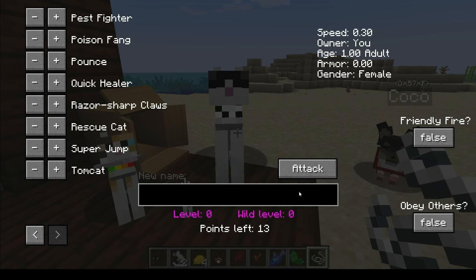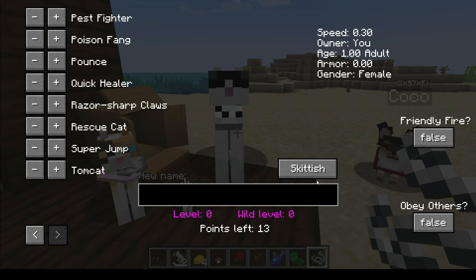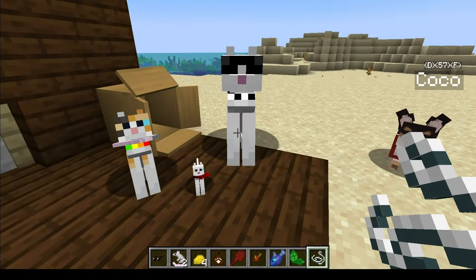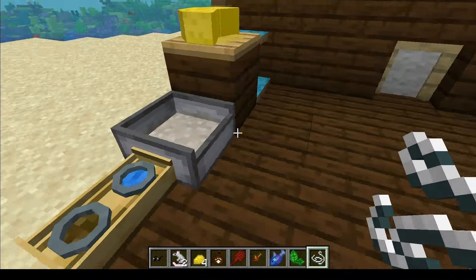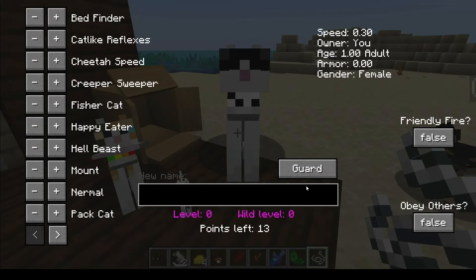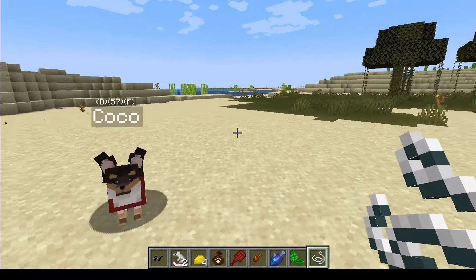You can set modes: wandering, attack, tactical, domestic, guard, skittish — skittish means the cat will avoid all other creatures, sometimes its owner. If you leave it where it can wander around, it'll wander around, eat out of the food bowl, and use the litter box. I have him sitting so he won't wander around — you just right click.